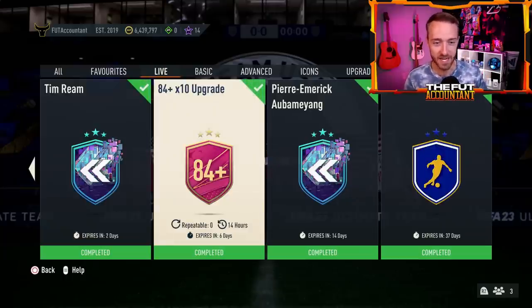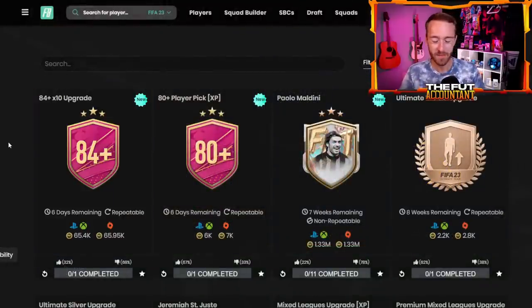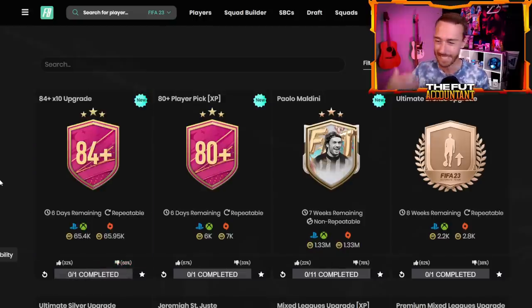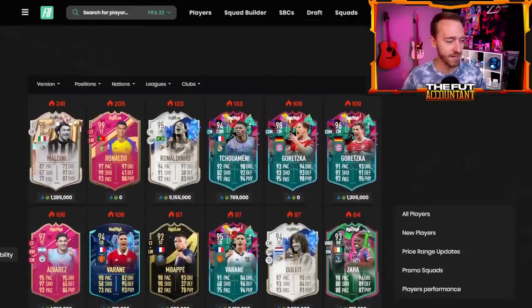A lot of people are looking at this and saying, why is this SBC so expensive? It just looks expensive from the requirements. Three 87-rated cards are required to get this done, and then an 86-rated squad underneath that. After you turn in three 87s, all you need is maybe one or two 86s, a couple 85s, and an 84. It's definitely not cheap, but when you look at it this way — 65,000 coins with all the cards that are in packs — you're turning in 11 players to get 10 back. You're going to get some 84s back, it's inevitable. I honestly don't think it's that horrendous.